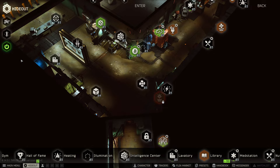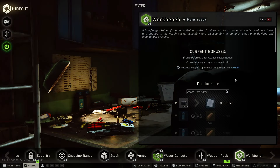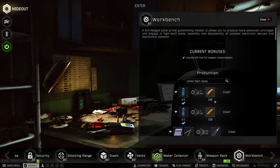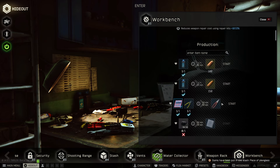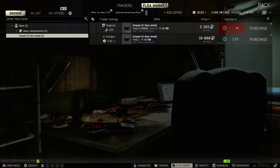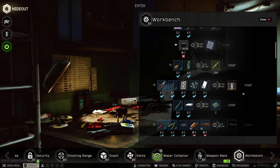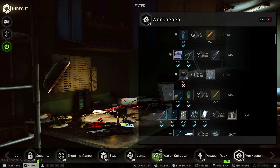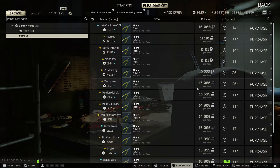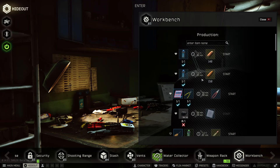Moving on to the final module: the workbench. There's a super easy set of two crafts here. The first is the visor for the plexiglass, and the second is the pliers for the round pliers, with the master set of tools as an auxiliary. You can buy three visors per restock for 5k — super cheap — and then just sell the plexiglass, quick sell to Therapist, basically breaking even. The pliers are fairly cheap on the flea market, around 10k. So per two crafts you're averaging out about 15k. Not bad at all.